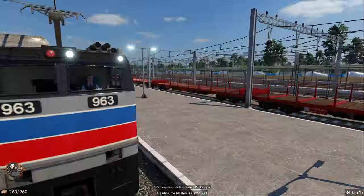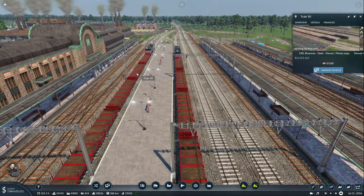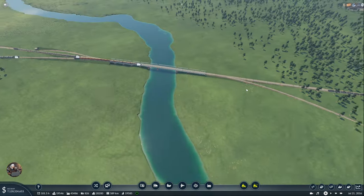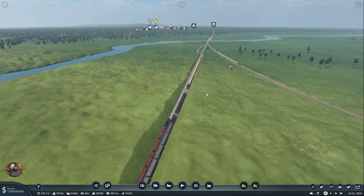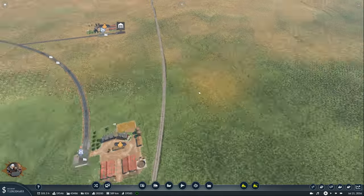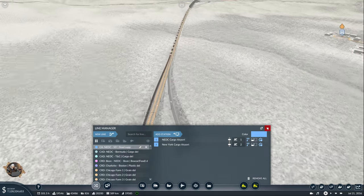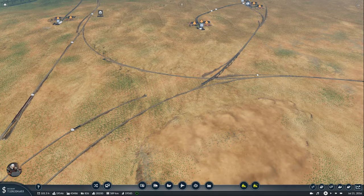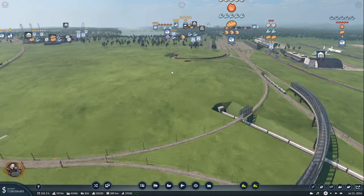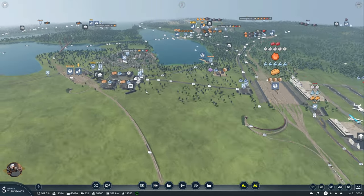And here it is delivering the planks as intended. Awesome. With this out of the way, the traffic jam is being dealt with. I also made a few other changes — for example this connection over here which is currently used by only one line but might change in the future. Also over here another one next to NDC. Changed some planes and vehicles here and there.